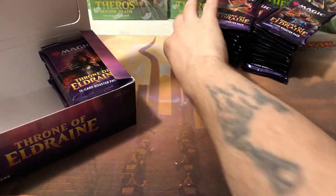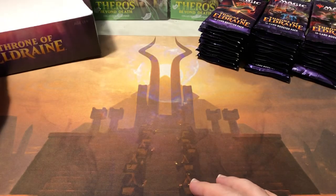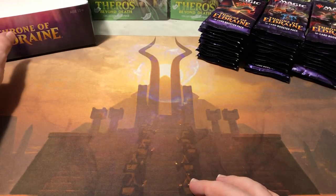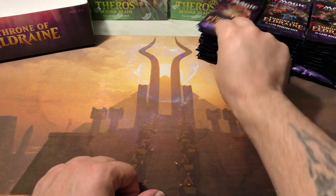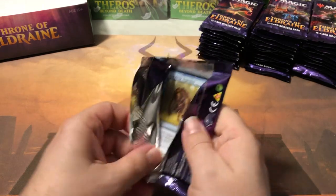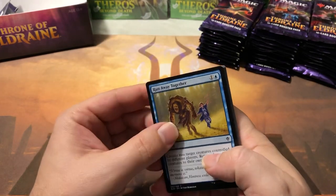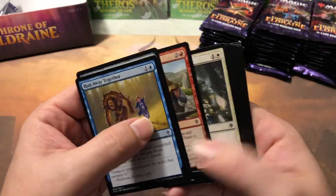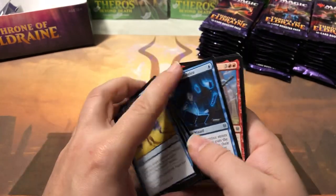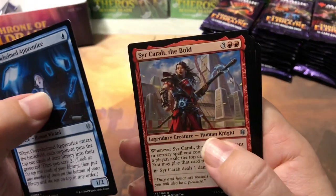These boxes aren't as consistent as the Theros boxes. With Theros, you're pretty much guaranteed every box to either get a constellation god or a full art planeswalker. These boxes are not so consistent with that — probably because there's no constellation god. You'll sometimes get the full art planeswalkers and you'll sometimes get crazy foils, but it's not a guaranteed thing like the Theros boxes. Let's see what we get here.